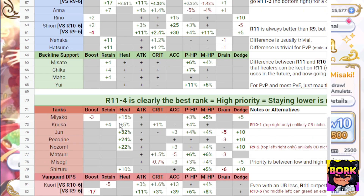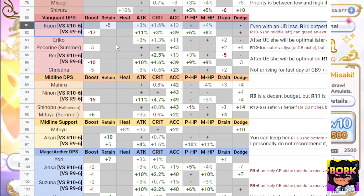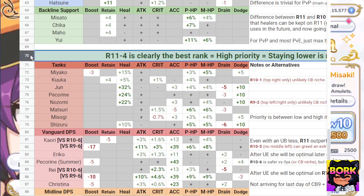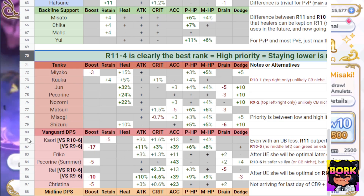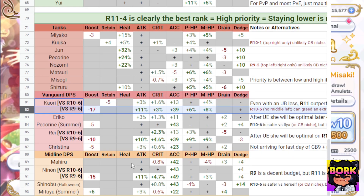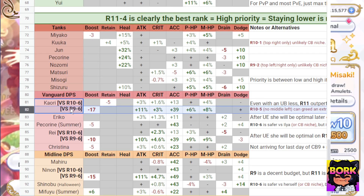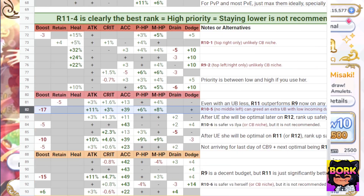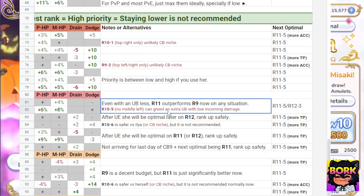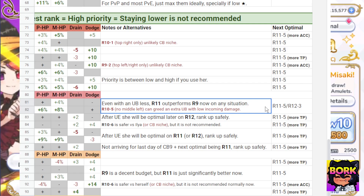The only character I'm desperately worried about is Kaori, because Kaori is going to be one of our big-time DPS units when it comes to clan battle. It's finally time for her to actually be upgraded to 11-4 without hesitancy, and that's mostly because she's going to be gaining 11% attack, which is going to be huge for a 1 minute and 30 second fight in clan battle. Just note that she is going to be losing some TP. If you want to leave her at 9-6, feel free. You can also do rank 10-5 with no middle left and essentially get greedy with an extra UB.